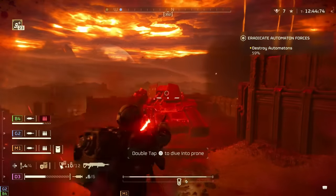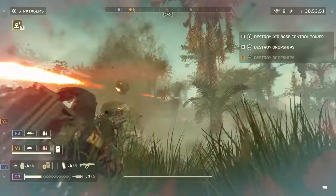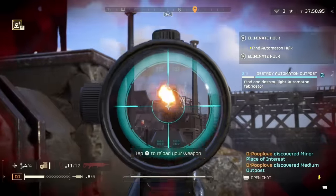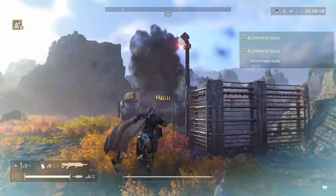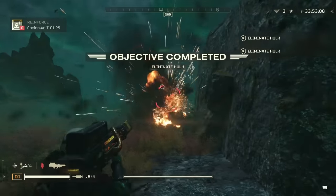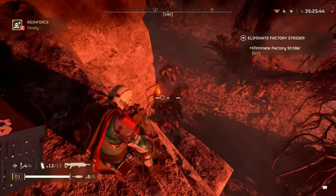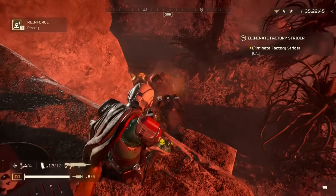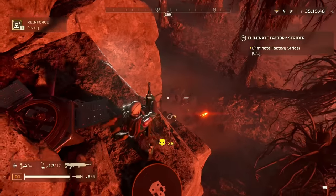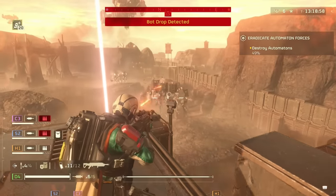One of the main things I think about with the Eruptor is that it's hard to recommend when the Scorcher exists — the Scorcher is just more reliable versus most bots, and the quicker fire rate and handling makes things easier. Since you'll need something strong for Hulks and tanks, and you're likely already using something like the Quasar Cannon for utility, the Eruptor's true strength is versus grouped-up medium-sized enemies, where its significant splash damage and high damage make it much more efficient than even the Scorcher.